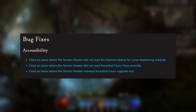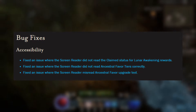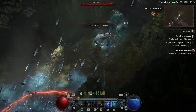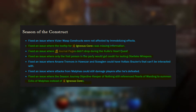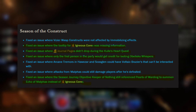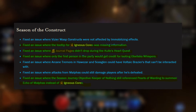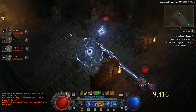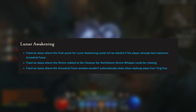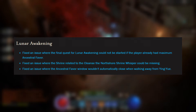For bug fixes, there are a bunch of accessibility fixes mostly pertaining to the screen reader, so if you've been using that it should have some fixes now. Season of Construct also got some fixes, mostly tooltip-related items with the igneous cores — basically that information didn't point to being able to summon Malthus. The journal page got a fix for the Kali's Heart quest, and they also fixed an issue where only the first person in the party would get credit for looting Obelisk Whispers while other party members wouldn't receive that reward. Lunar Awakening also got fixes: the final quest could not start if the player already had a max of ancestral favors, plus a shrine fix and an ancestral favor window not automatically closing when walking away from Ying Yu.